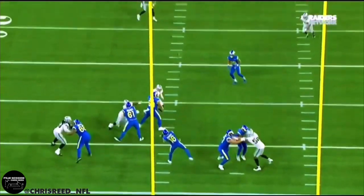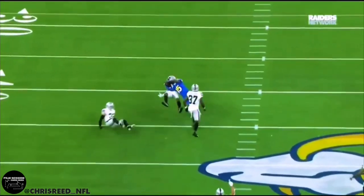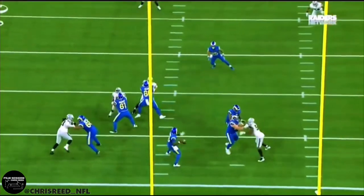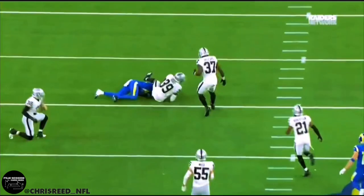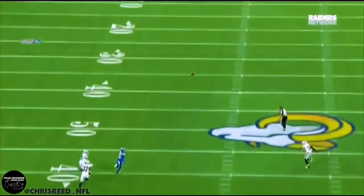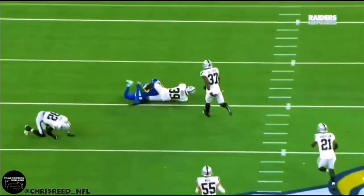Anyone in Raider Nation listening to this has witnessed Nate Hobbs picking off the Rams quarterback Bryce Parker in the Week 2 preseason game. I wanted to take a look at this play because I've seen a few people diminish the interception simply because, as they said, there were three people around the ball. So let's jump over to the All-22 and take a look at what made this play happen.